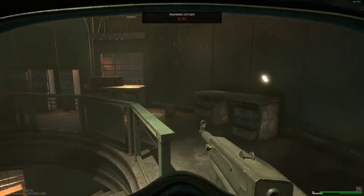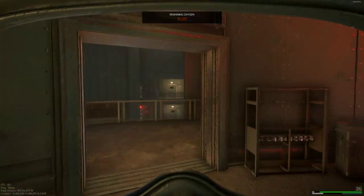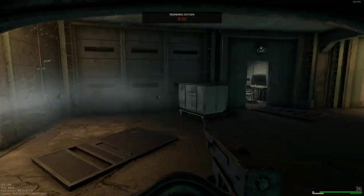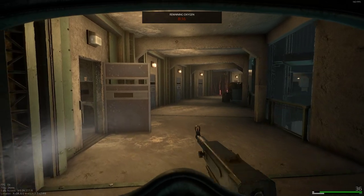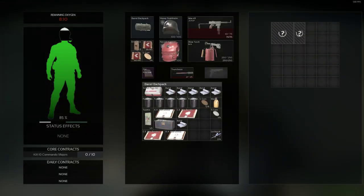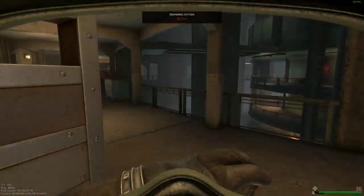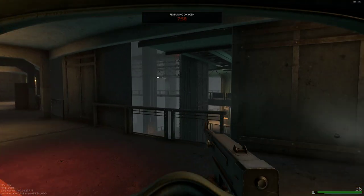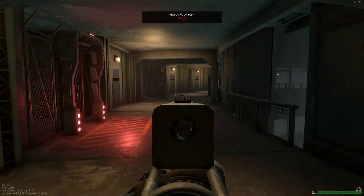There's a weapon crate on the second floor in the center building. We're going to head up to the third floor. The only way to access the third floor is through this middle building — you have to go up through here to get up there.